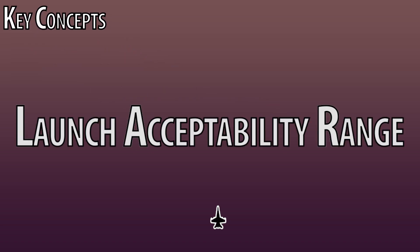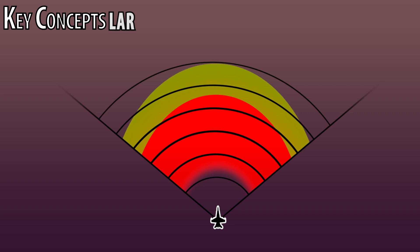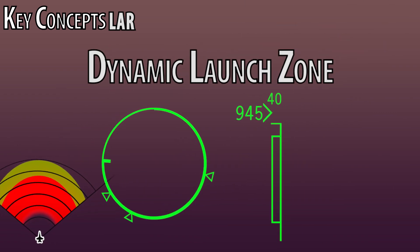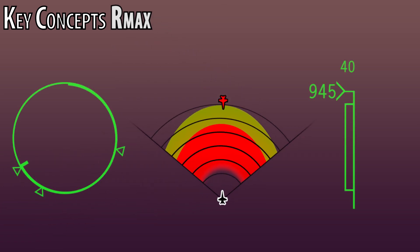Launch Acceptability Range, or LAR. The modern radar-equipped modules in DCS will compute how it expects your missile will perform if fired at that moment, as well as showing you where it calculates the limits of your selected weapon are. It will display these in a few ways, the most common being a DLZ or Dynamic Launch Zone shown in the HUD. RMAX: using R for range, it will show you RMAX, which is the range at which the weapon can reach the target at its current attitude, speed, and altitude. However, the missile won't have the energy to deal with any maneuvers the target could make.